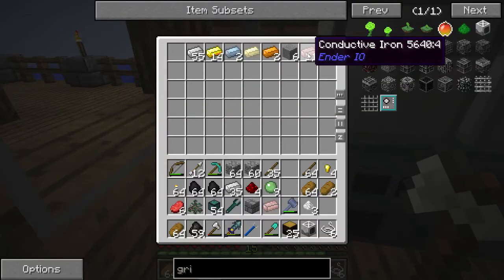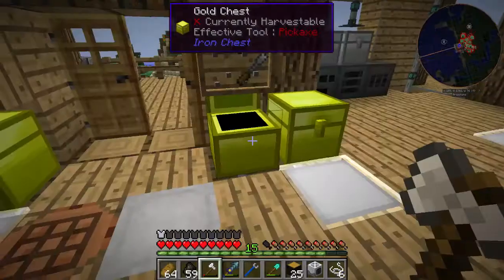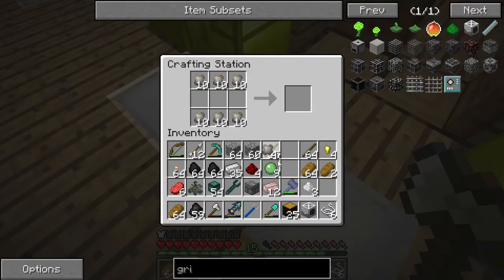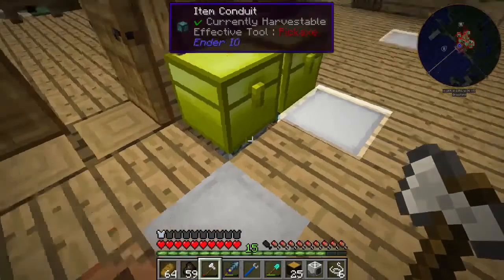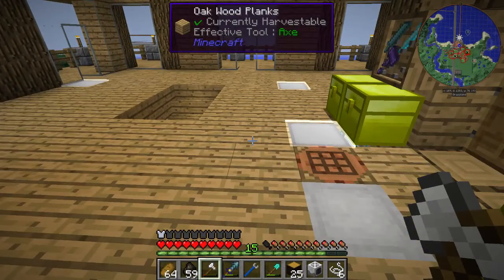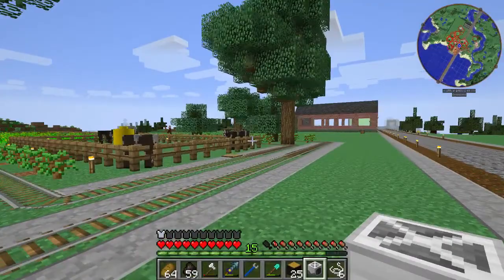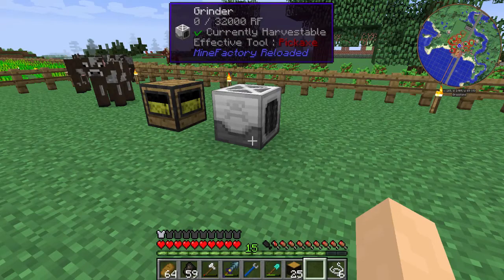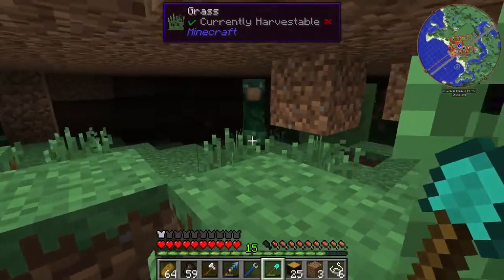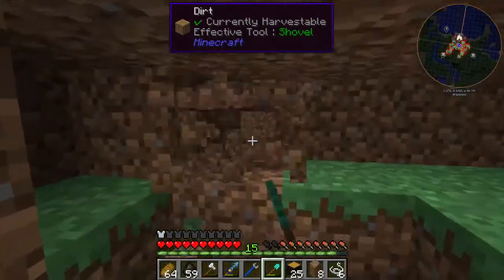We have our grinder made. We've made all our stuff. We've got a feeder and we've got a grinder — a killer. We need to make a path back to our facility. We also need to add power: we want to run power down here and hook it to the system.